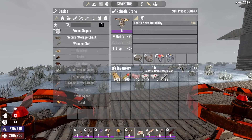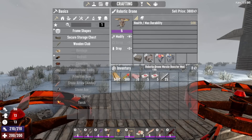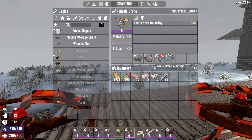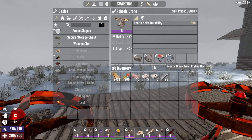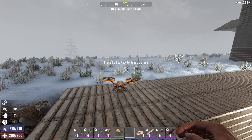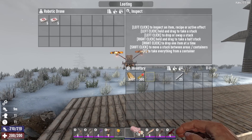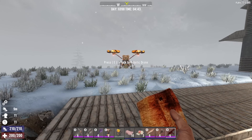We got the drone cargo mod, which will increase the amount of storage she can hold, the morale booster mod, which gives me a boost of stamina when she's around, the drone medic mod, which allows her to heal me when I need it, and the armor plating mod. So let's put her down and then we have to access her inventory real quick and throw in these first aid kits. This way she has the ability to heal me in the event I need it.